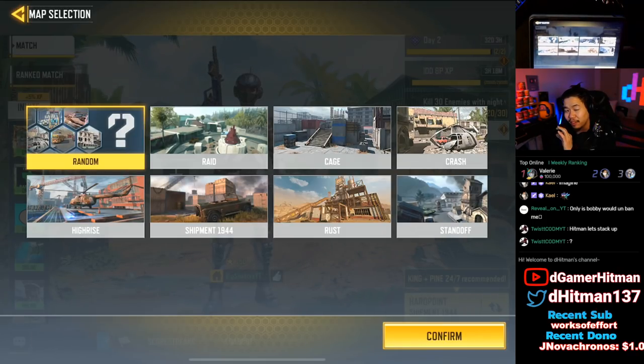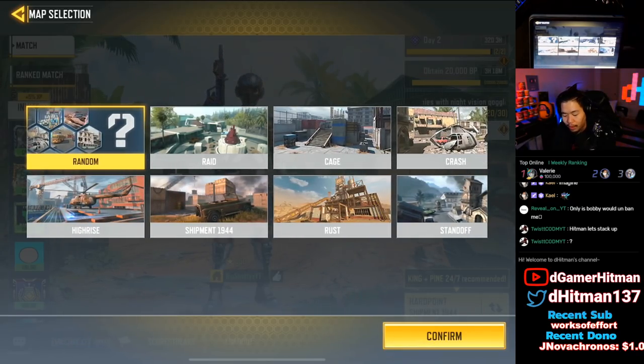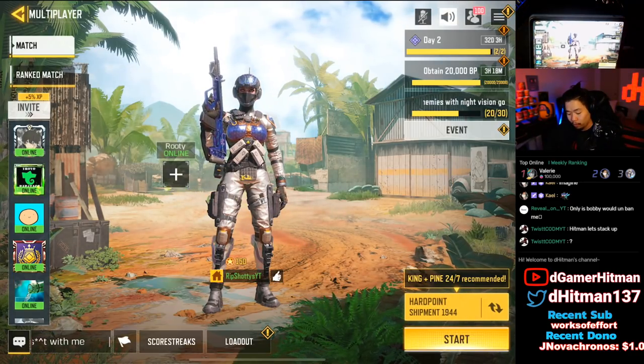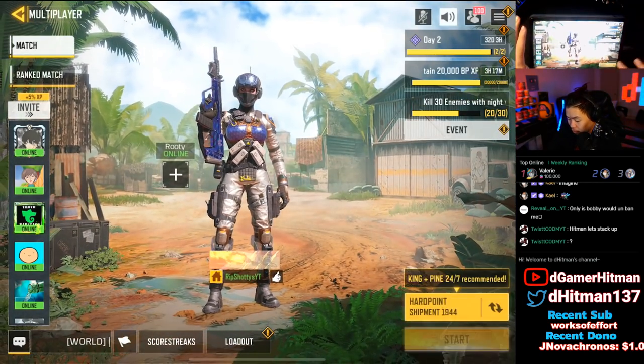Shotguns only require about 10 to 12 meters to register long shots, so you can actually do it on Shipment from one corner to another, though it's a little risky. You can go on Rust, Cage, or High Rise, but personally I find High Rise is the best because there are more bots and Kill Confirmed lasts a little longer since it's a bigger map — bots are not confirming kills as quickly.